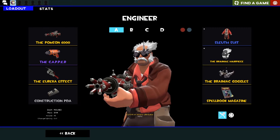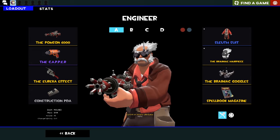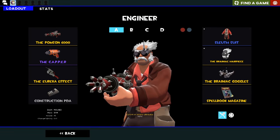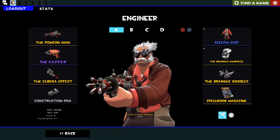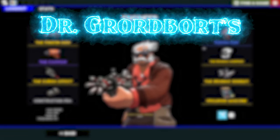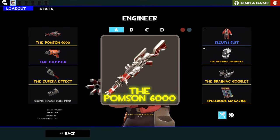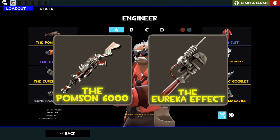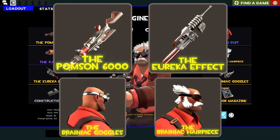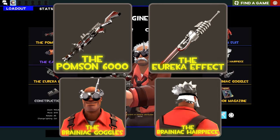That is no longer the case, as it was pretty pay-to-win at the time. So now a few of them will just leave a calling card. Unfortunately this isn't a set that does that, but I still think it looks pretty cool and something I've wanted to give a go for a while. So this is Dr. Grodbort's Brainiac Pack - the Pomson 6000, the Eureka Effect, the Brainiac Goggles, and the Brainiac Hairpiece complete this very cool retro sci-fi looking set.